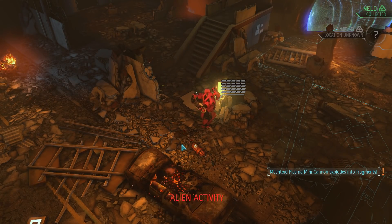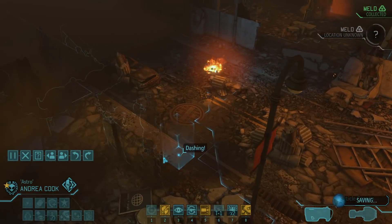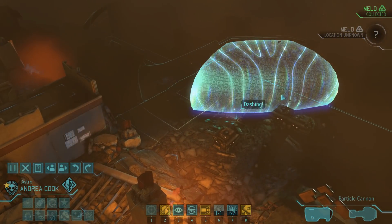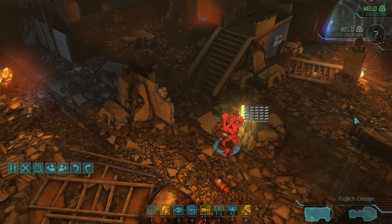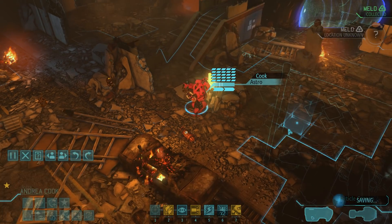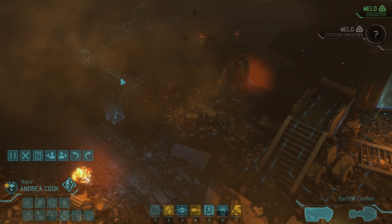During the alien turn we can see the mechtoid glitching through the car a bit, but simply panning the camera away for a few seconds fixes that problem. Now the alien UFO with the ethereal inside is definitely not where we want to go, and the second Melt container is also not a priority. Instead we will spend a turn reloading just to be on the safe side, then move towards that ruined building ahead — it offers high ground, and since we still have two heavy floaters on the map that could come in handy.